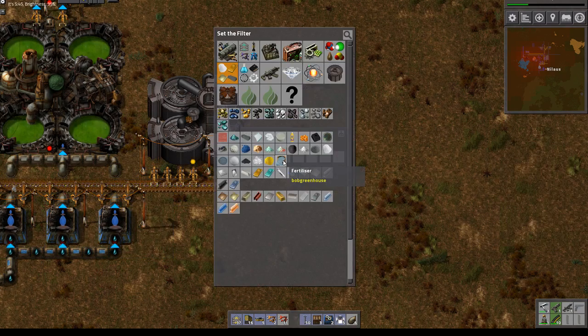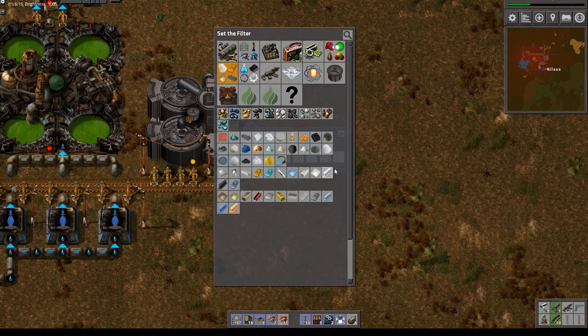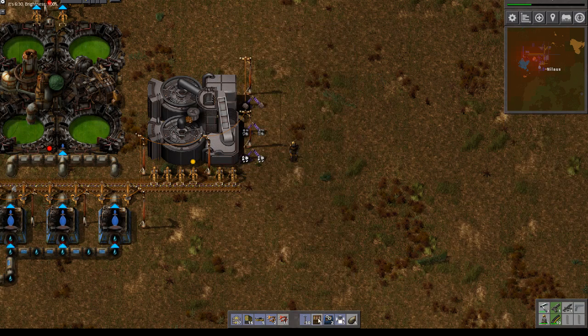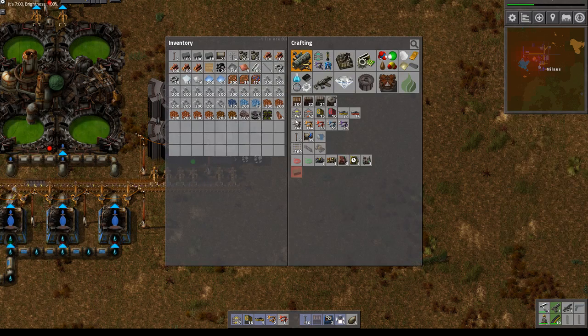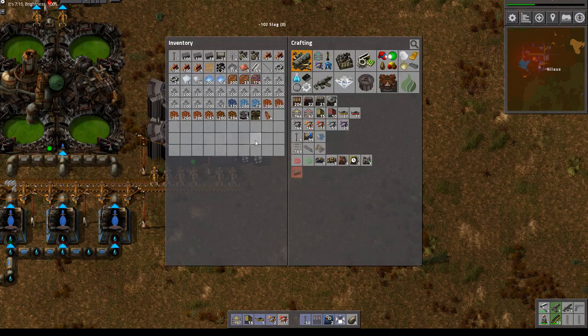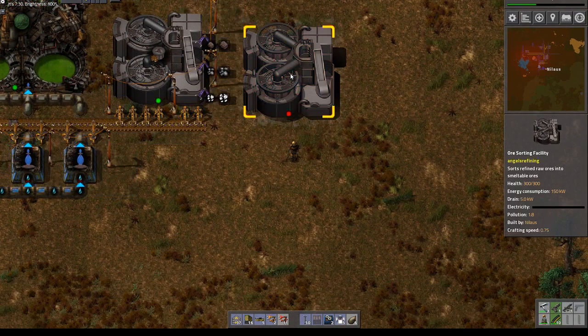Quartz is one of them, tin ore is another — tin ore — and the last is slag. The slag probably comes from over here. Where is the last one — the slag? I think it would be prudent if I created two of these.